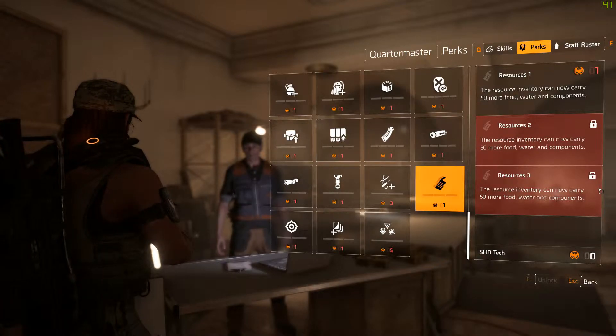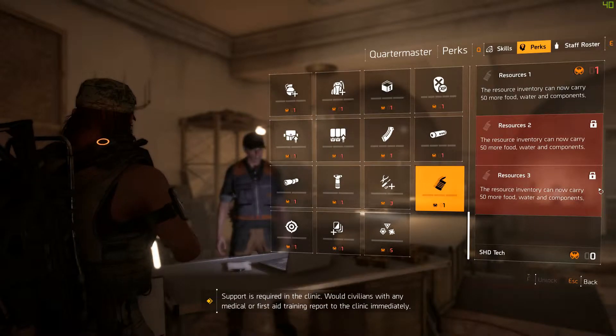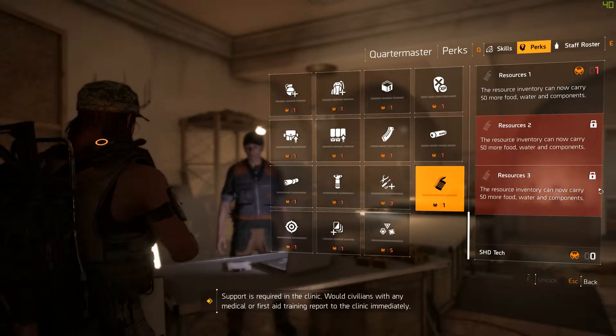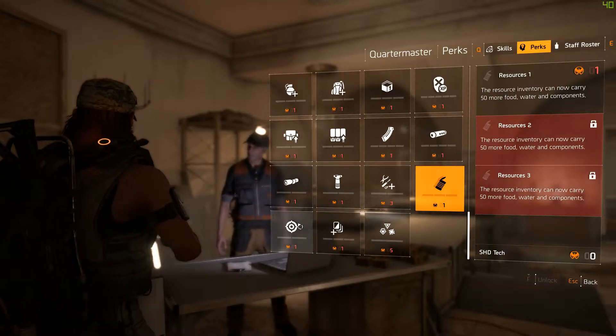Resources one, two, and three: resource inventory can carry 50 more food, water, and components at level one. Resource level two increases that again, and Resources level three increases it a third time by the same value.